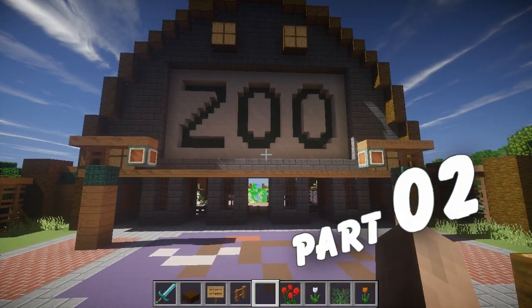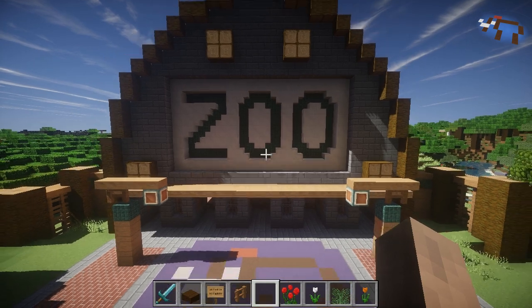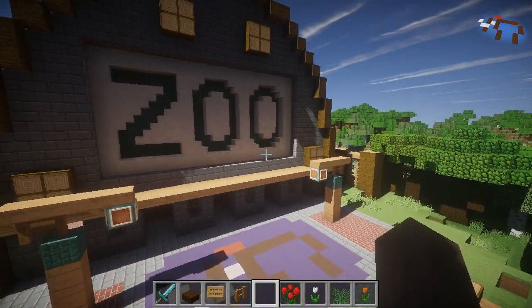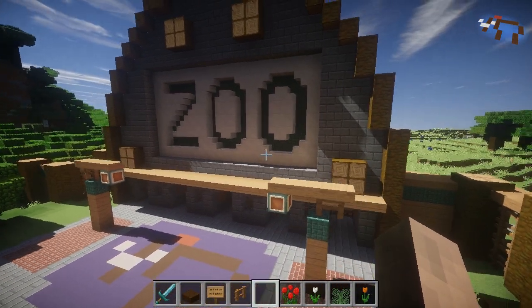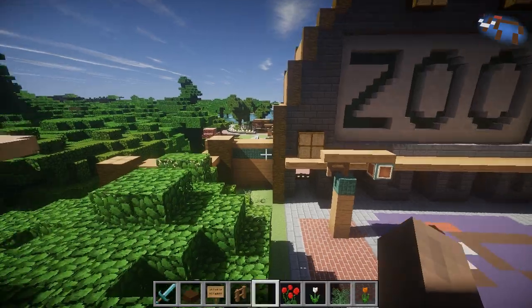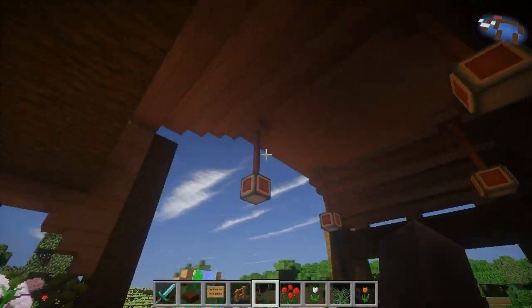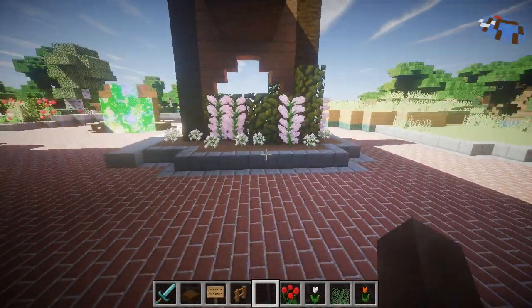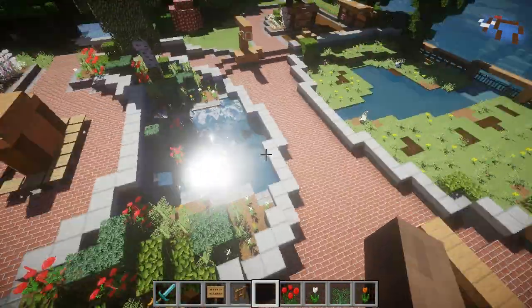What's up guys, it's McMastodon, welcome back to my Minecraft zoo project. This is episode two. If you saw episode one you've seen all this, but I just want to do a quick review for anybody who hasn't seen the first episode, and kind of for myself because I built all of this months ago. Things came up and it's been a long delay, but we're back in the zoo. This is the entrance, the big entrance overhang, and these are the ticket windows for getting entry into the zoo.